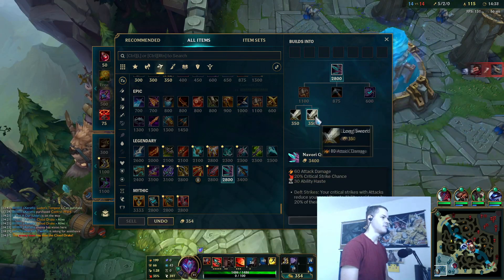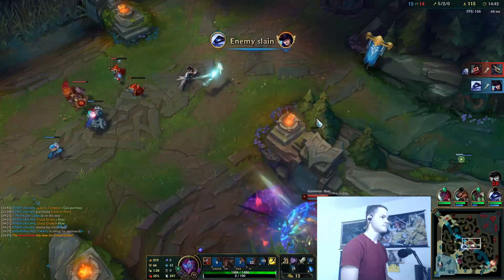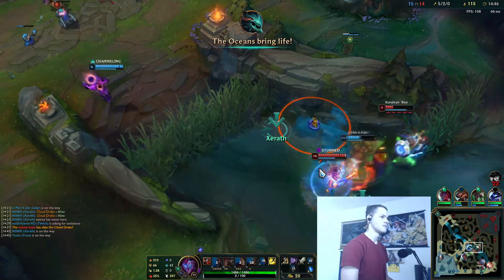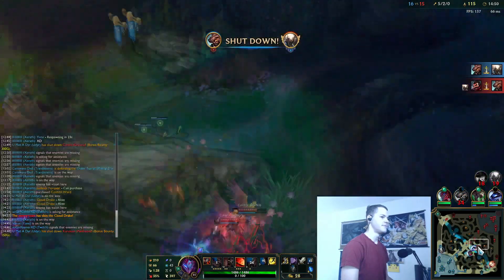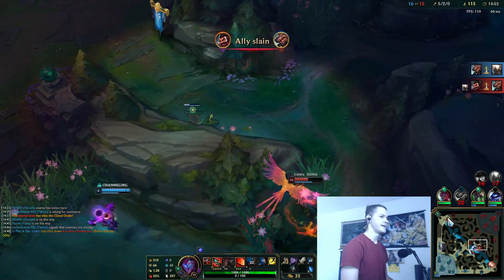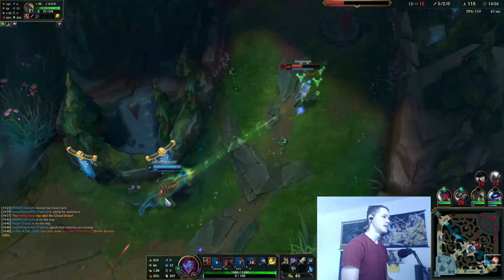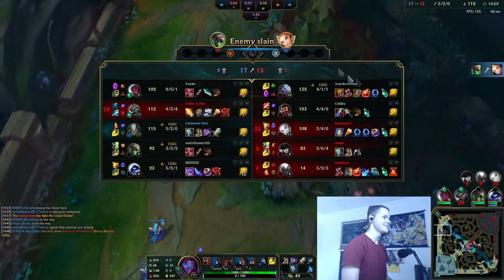We're going to be going into Navori — this seems like the best Navori build, just getting the crit. Phoenix or Deer is pretty good right now. I can just go split top. Twitch versus Lux part two! Him getting that solo kill just gave him so, so much XP.